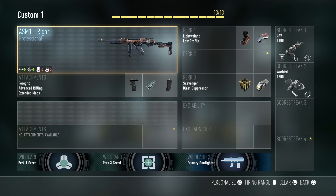In today's video, I'm using the ASM-1 Rigger — I think that's how you pronounce it. For the attachments, I'm using Foregrip, Advanced Rifling, and Extended Mag. For Perk 1, I'm using Lightweight and Low Profile. For Perk 3, I'm using Scavenger and Blast Suppressor.